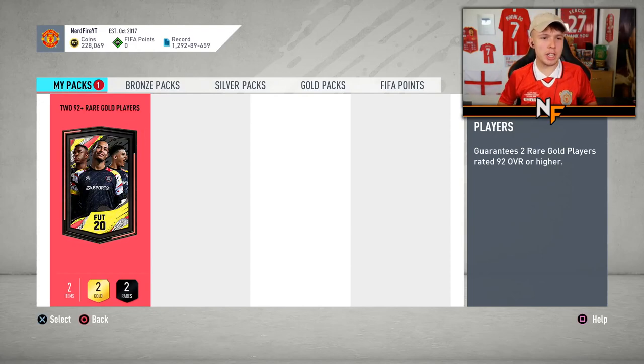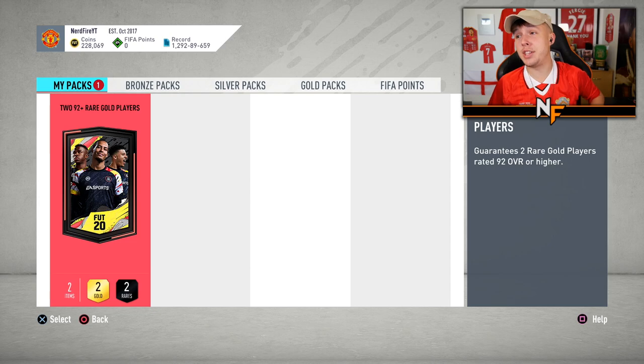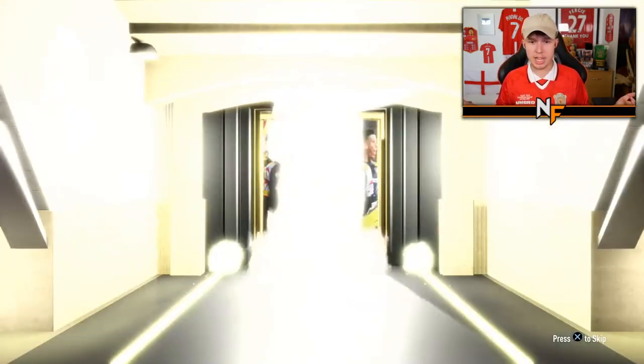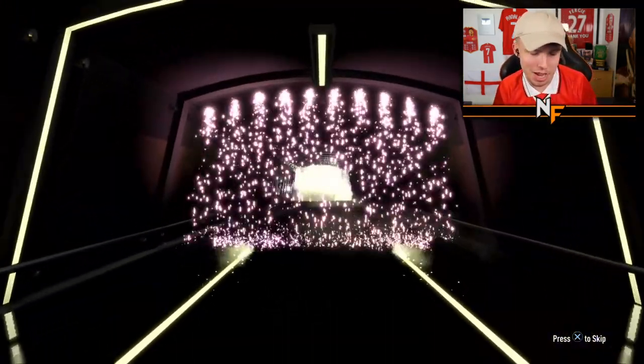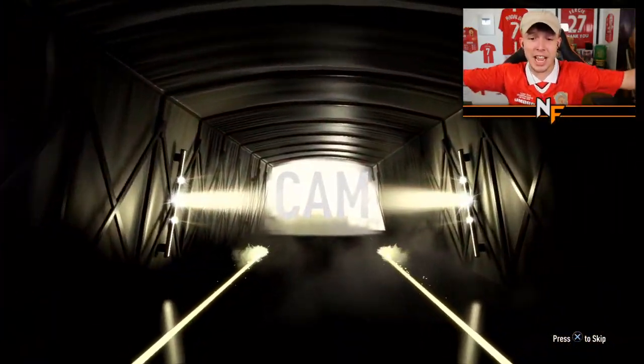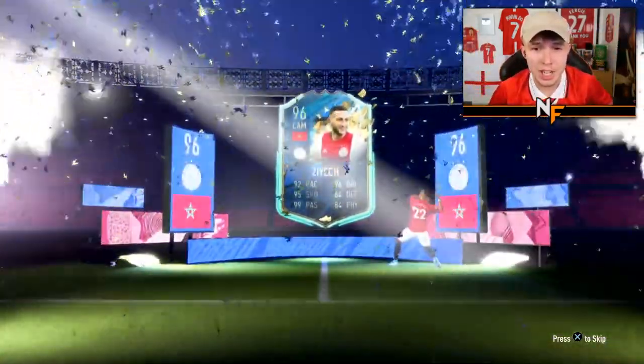Kicking off with my 2x90 plus rare gold players pack. Let's see if these are actually any good. Last time we got a rare gold one I think was the 89 plus, but this has a lot more special cards in packs. Surprise me EA Sports — and it's a ZH! Okay, 96 ZH, not a bad pull realistically — that's a nice card.